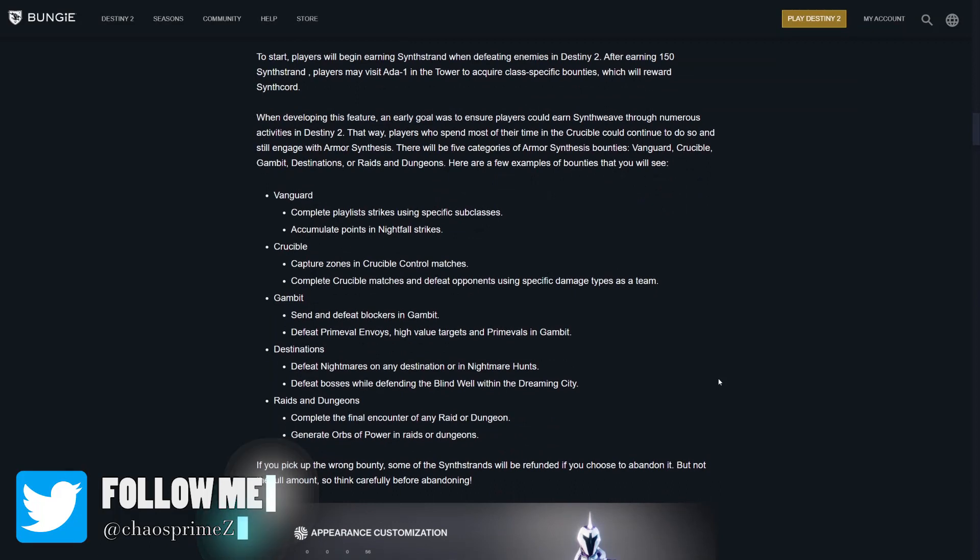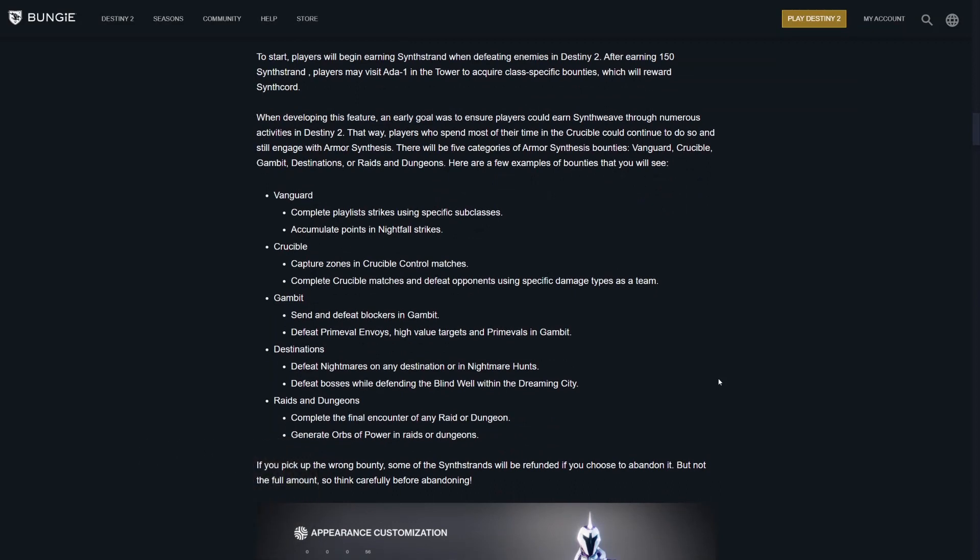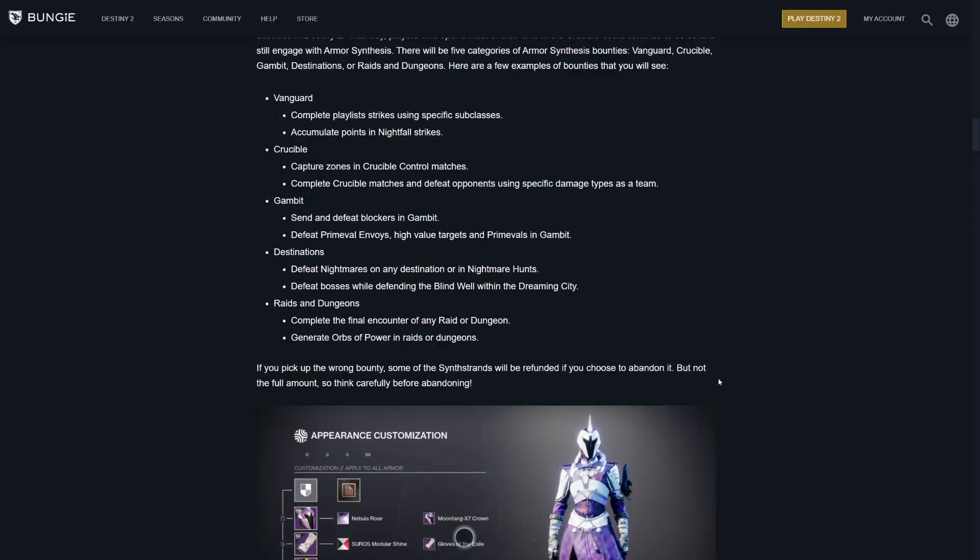So let's see the bounty sources. Vanguard: complete playlist strikes using a specific subclass, or accumulate points in Nightfall strikes. Crucible: capture zones in Control matches, or complete Crucible matches and defeat opponents using specific damage types as a team. Gambit: send and defeat blockers — though no one plays Gambit. Destinations: defeat nightmares on any destination or in Nightmare Hunts — are they even still a thing? Defeat bosses while defending the Blind Well within the Dreaming City — I guess they needed to find a way to get you back in there. And finally, raids and dungeons: complete the final encounter of any raid or dungeon, or generate orbs of power in raids or dungeons.